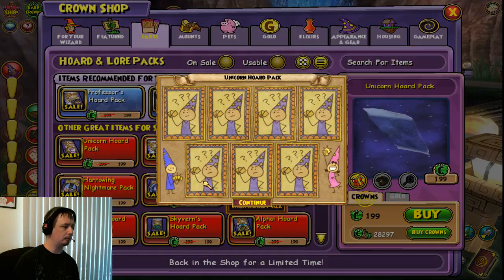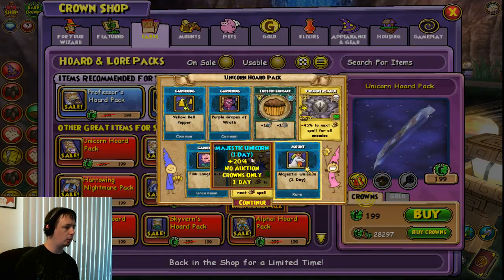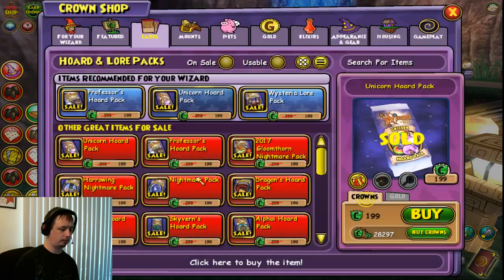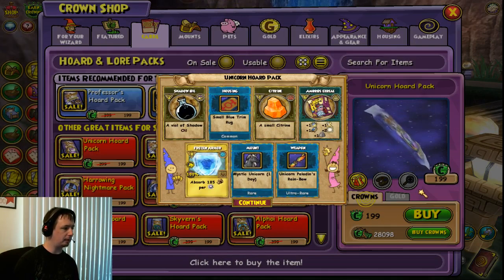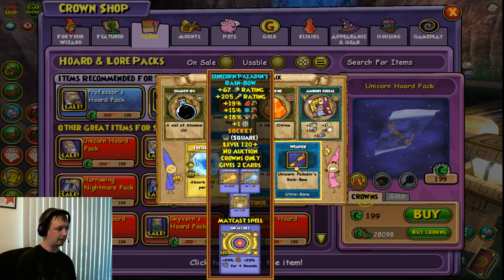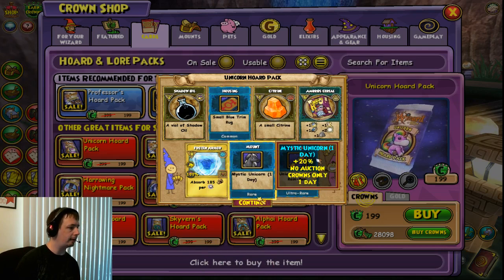Buying the second one. Boom — One Day Unicorn, that's what I'm looking for. That's the third one. We actually got housing items, another one-day mount, a weapon, one of the main cast — infallible. A small robe, I don't know if I'm just going to skip that.